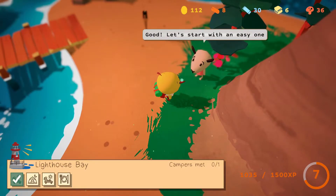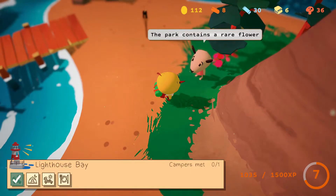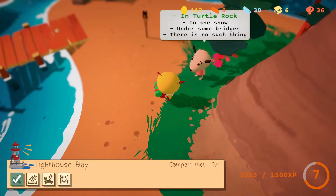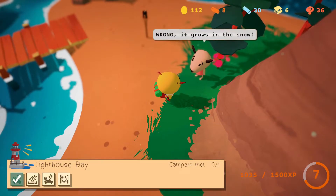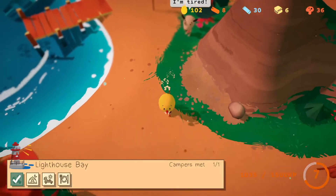Let's start with an easy one. Wait — I thought it was just one question! The park contains a rare flower. Where does it grow? In Turtle Rock, in the snow, under some bridges, or there is no such thing? Wrong! It grows in the snow. Okay, fine. Lost ten coins. I'm tired.